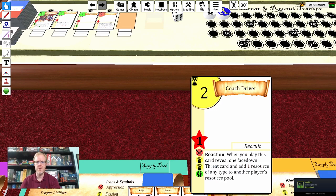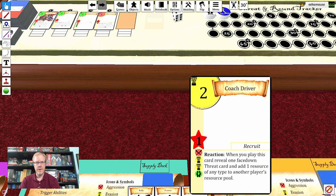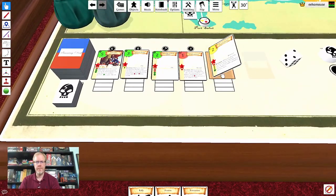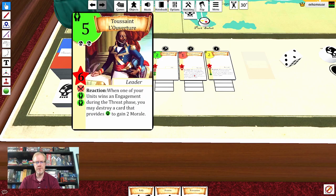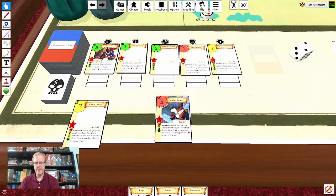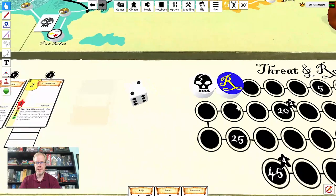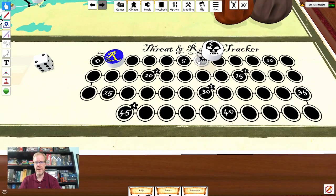Cards like this recruit go into your deck, and you can start to use these in the planning phase. They provide different icons you can use to buy future cards — when you play the cards, you choose which icon to spend. These cards will become more useful once we get to the revolution stage. As cards come out, you'll sometimes see they have threat icons under their costs, and when those cards are purchased it's going to increase the threat tracker.